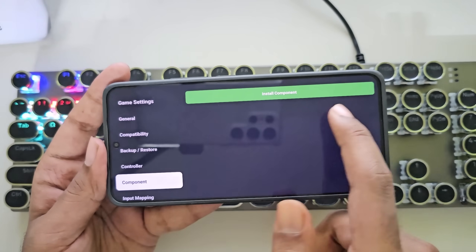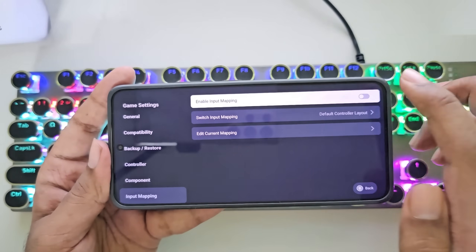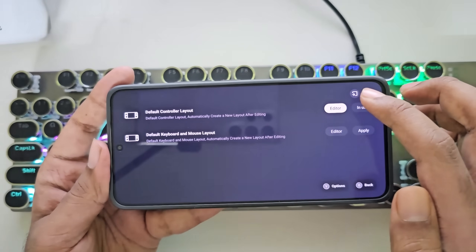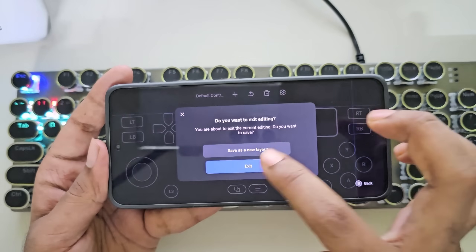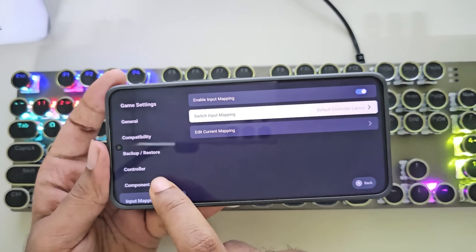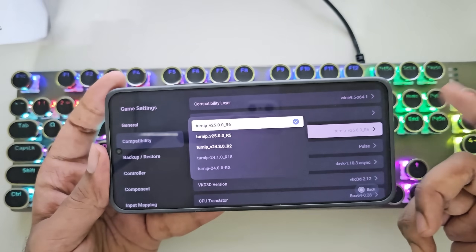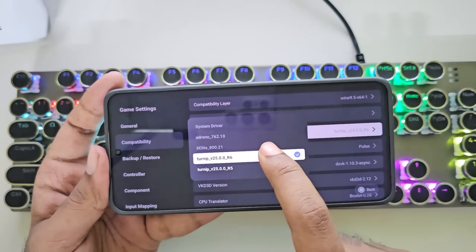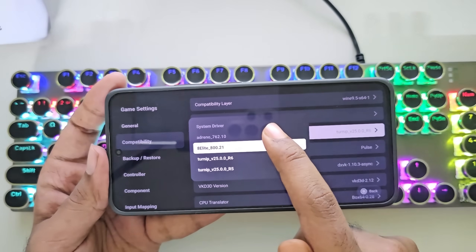Here you can also install components just like we did on WinLator. For Input Mapping, enable this option and you'll get two types of on-screen touch control layouts — either you can apply the first or second one, and you can also edit the current mapping controls. In Compatibility options, set the GPU driver. Select the Turnip driver that suits your device. If you're using the latest Snapdragon 8 Elite, you can choose that specific driver. There's also the Adreno driver, or if you're unsure, you can go with the system driver by default.